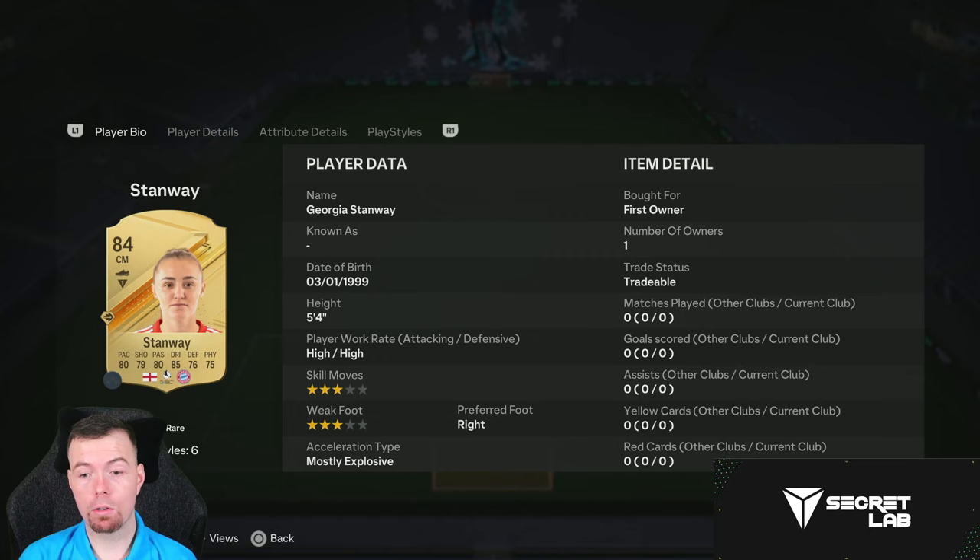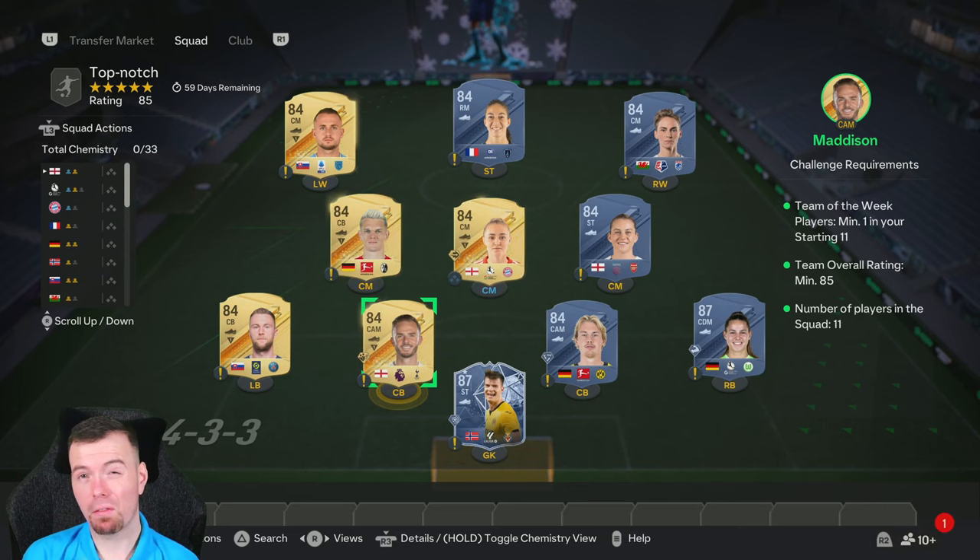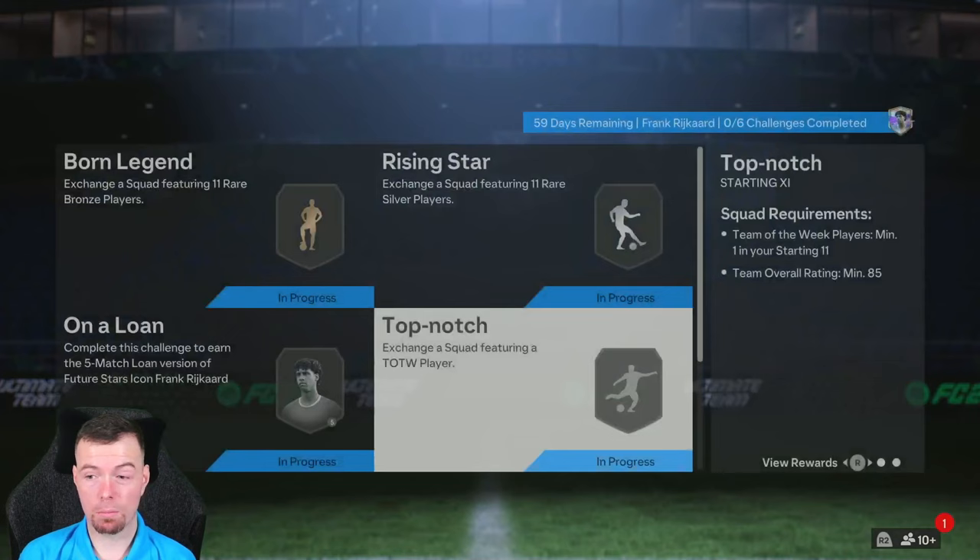Your cheapest 84s include Brandt, Madison, Skriniar, Russo, Stanway, Fishlock, and Loboka. They do fluctuate a bit so bear that in mind. You're looking at 57.3k, so between 55k and 60k to do the Top Notch segment. You get a premium electrum players pack, worth around 20k, as a reward.